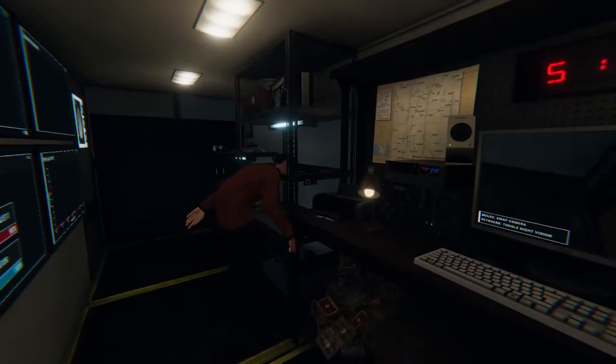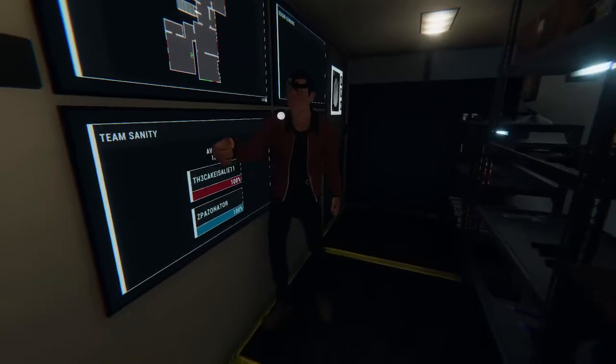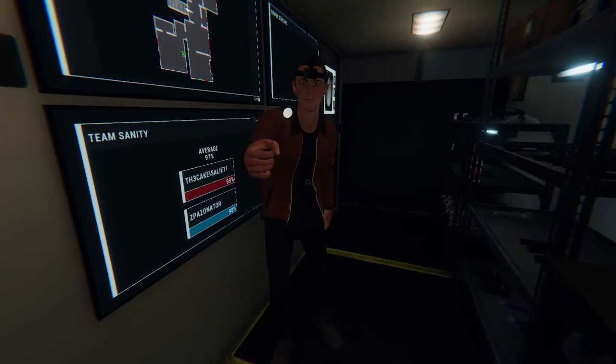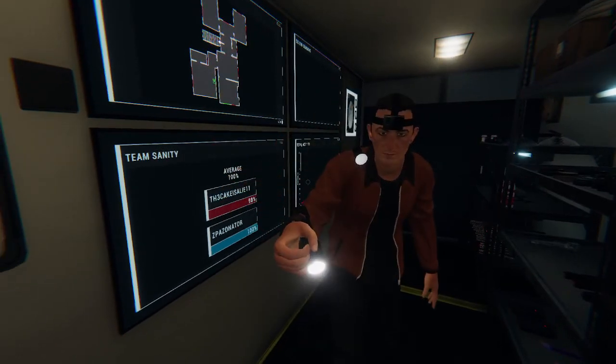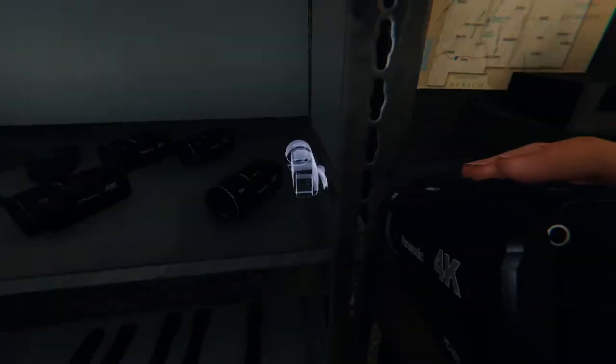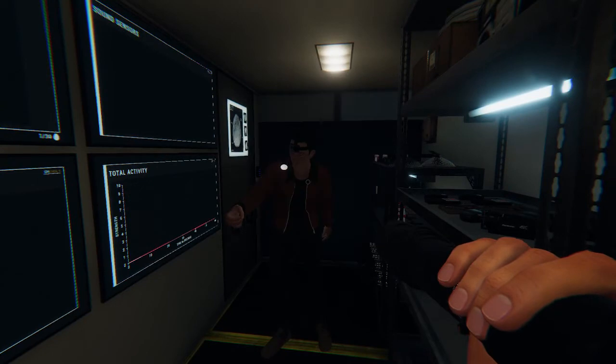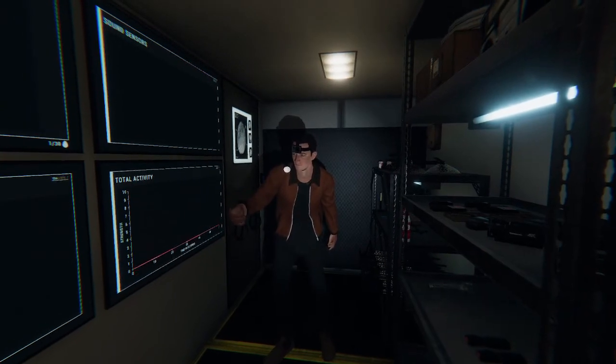So we can see mine and stuff — that's pretty cool. Normally your scroll button cycles through items. This is the powerful light. Look at the monitor though. Pull out your flashlight. Right click — scroll through, and then press T and it'll turn it on and off.